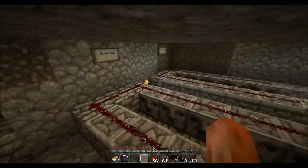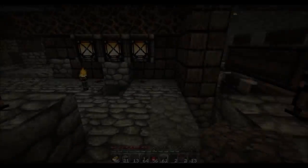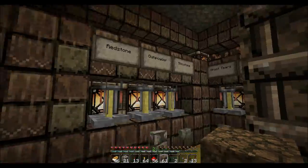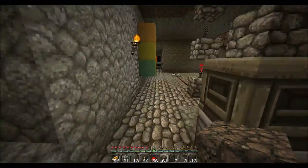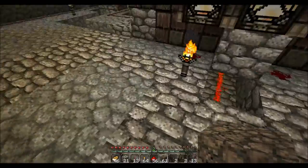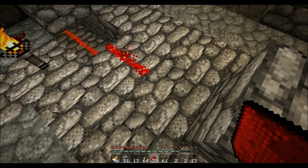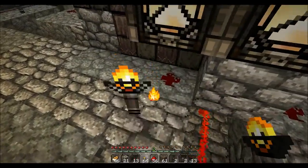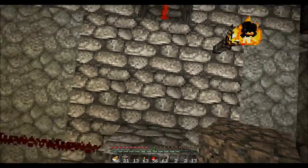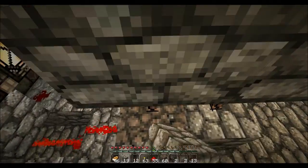I'll be back in a second when hopefully it's done — I doubt it though, I'll probably get mad. I just thought I'd show you how I wire one of these up. I'm going to do the gunpowder one, which is on the second floor, and I've got the lever there so it'll show like the button being pressed. The easiest way to do this would be to bring the wire over here, bring it up, then make it go left — we'll do that, goes up, then add a block there.